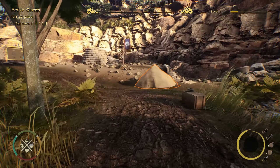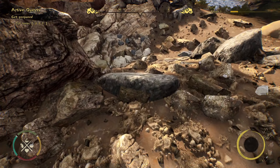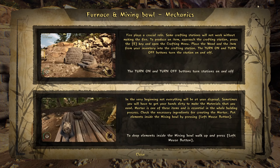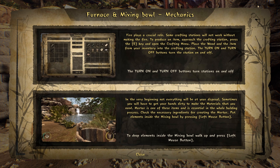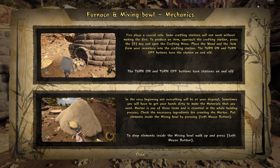There's a rock over here - I'll take that stone. Then the tutorial pops up: fire plays a crucial role, and some crafting stations will not work without fire to produce the item.